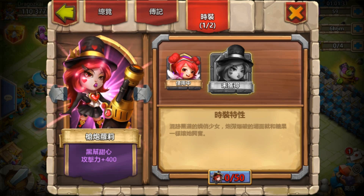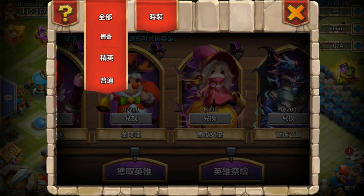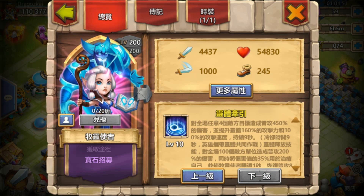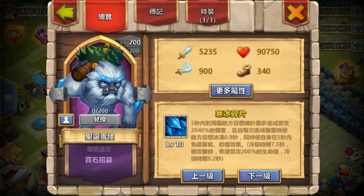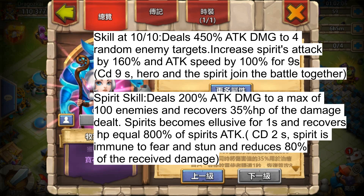One more thing: the new hero. This new hero is Bririda, and the skills are exactly what I translated in a previous video — this hero is a monster. Her attack is only 400 and HP is only 54, which is kind of low, and the movement speed is kind of slow, but the skill is just insane.